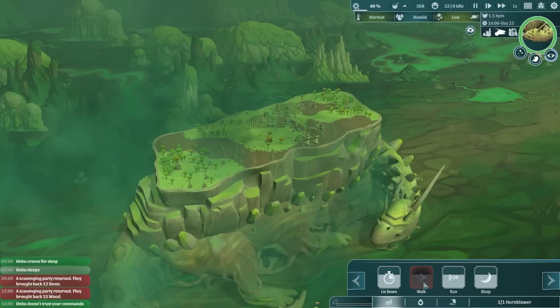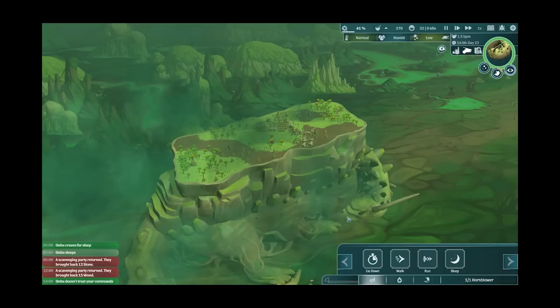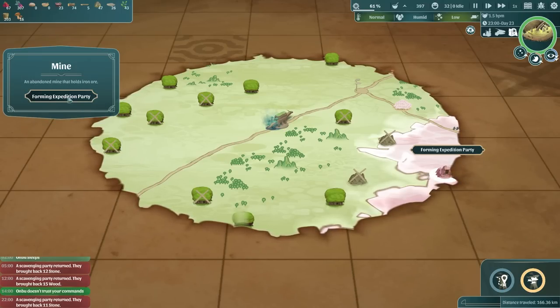Can I get Ombu to move? He doesn't trust us - I'm just disturbing his sleep, sorry Ombu. He's like, go away I'm sleeping. Anyway on the map over here there's an abandoned mine that holds iron ore. Let's send a party over there.